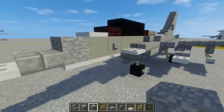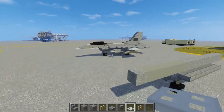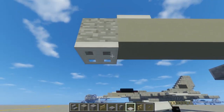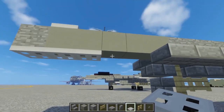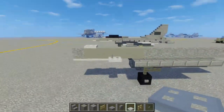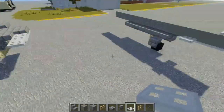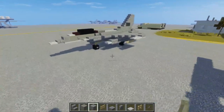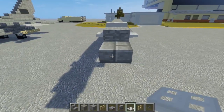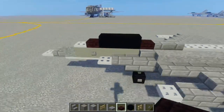Then we're going to add some more iron trap doors. Let's add one on top of this one in the front, and then three down below. On the sides, we're going to add one like this — so it does do a little dip right here, and then this goes up a bit, so we're going to leave that alone. In the front of that, let's add a stone brick slab. We have an iron trap door — this is for like the antenna that sticks out. So for the cockpit, we're going to use black concrete and another brick slab.